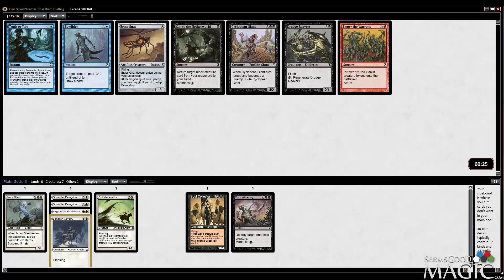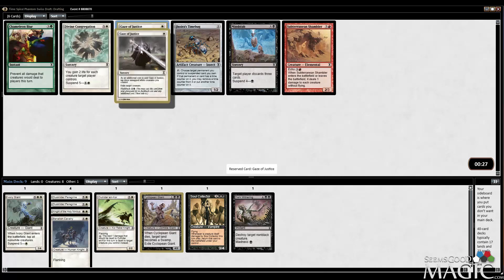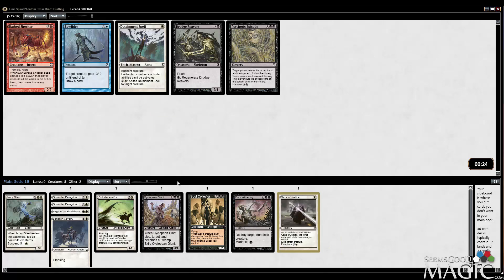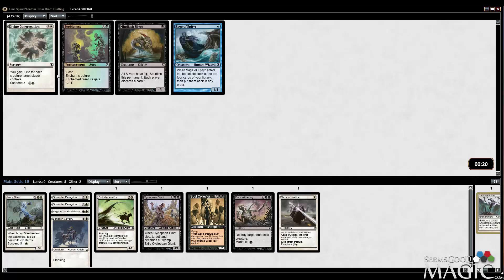Given all of my suspend cards, I kind of want this Empty Thorns. Although Cyclopean Giants is probably the best pick — it's not great — but I actually kind of like Gaze of Justice now, given I have so many white creatures. I just need to pick up more tiny ones. I guess I can add that to the sideboard.